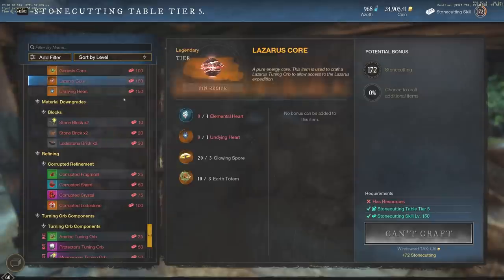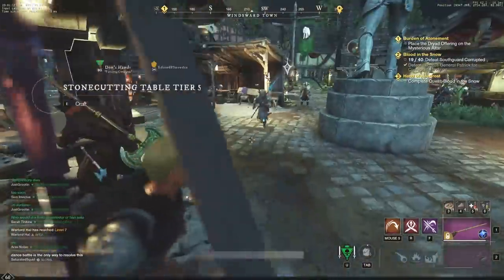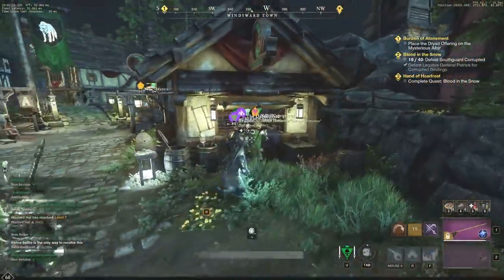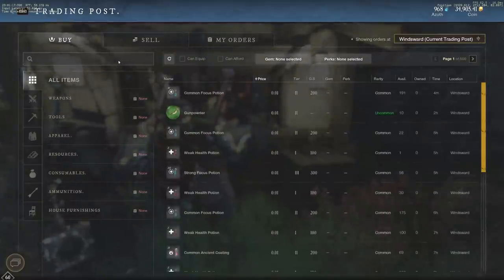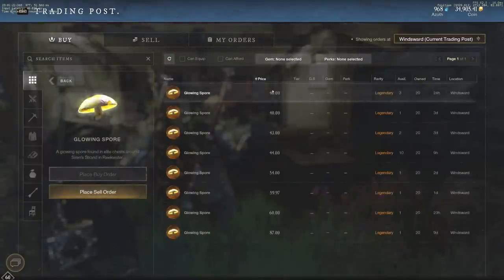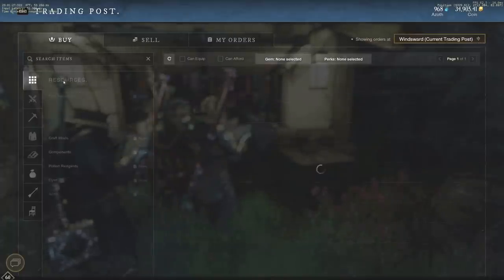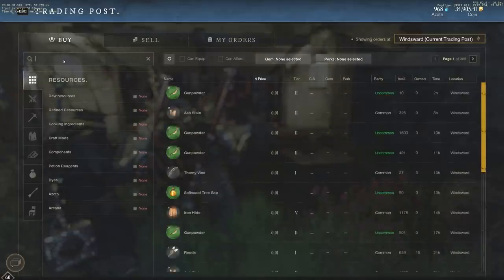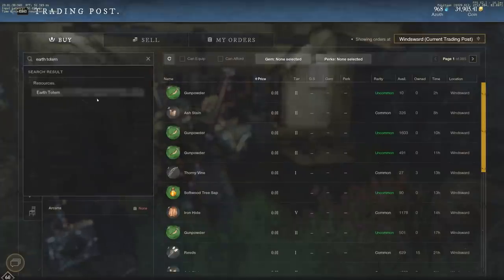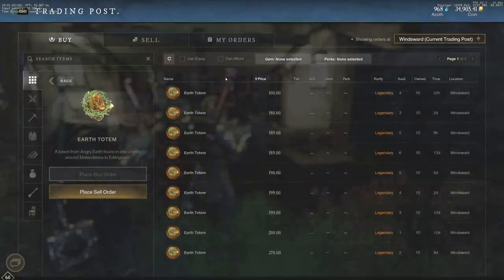I want to talk a little bit about the price you're going to be getting for each one of these. So Glowing Spore and Earth Totem — let's take a look right now at the prices. We're in Windsward, one of the biggest trading posts right now. Going to search by price, cheapest first. Each Glowing Spore is 40 gold — that's quite a bit. Now Earth Totem at Malevolence — that's one not as many people go check out — and Earth Totem is 100 gold as the cheapest. That is absolutely insane.